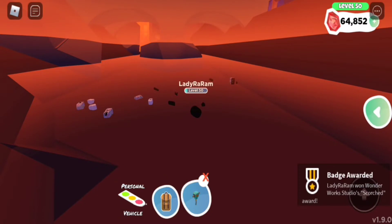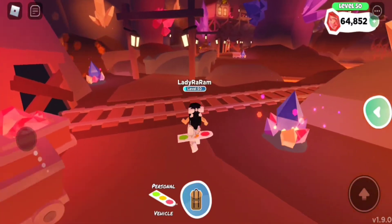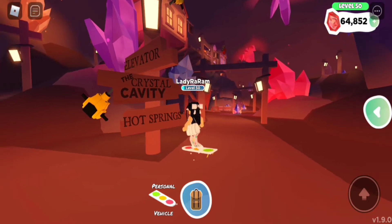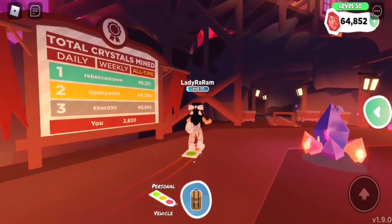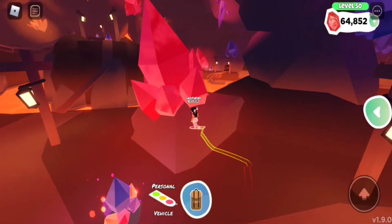Oh my god, I just fell! At least they give you a badge. Okay guys, that was a little embarrassing, I did just fall to my death. So let's read this — the elevator, the crystal cavity, and we have the hot springs. Okay, I don't know what to check out first. There's so much to see, so much to do.